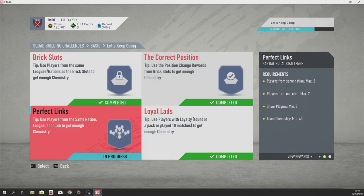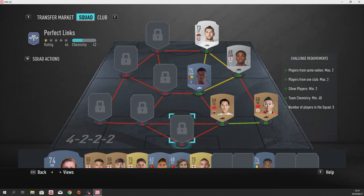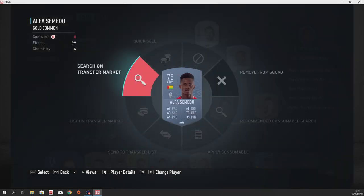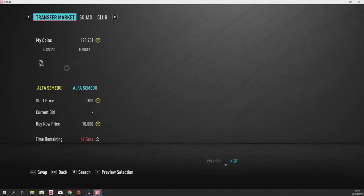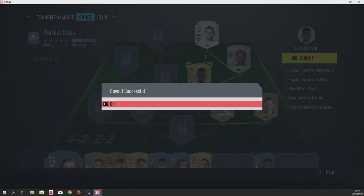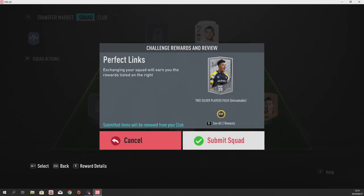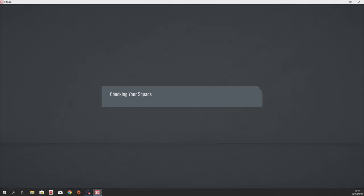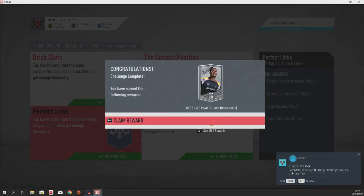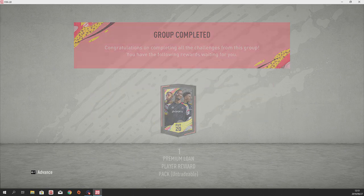Let's ignore that for now and go to Perfect Links. In Perfect Links the only person we don't have is Alpha Semedo. I did buy Sam Vokes the striker because I saw there was one available — he was the only one on the transfer market so I took him. Now we'll just buy Alpha Semedo and we have enough players. These two players I had in the club so there was no need to purchase, including Brown. We can just submit this and get the reward. Congratulations, you have a two silver players pack, and we have earned Puzzle Master for completing 10 SBCs. We also get one premium loan player reward pack.